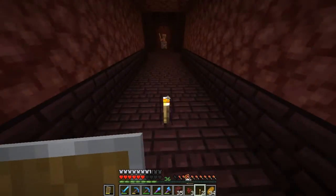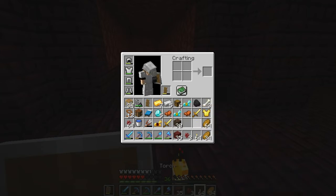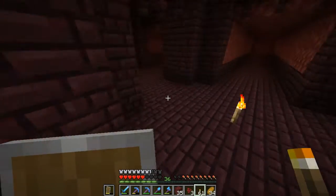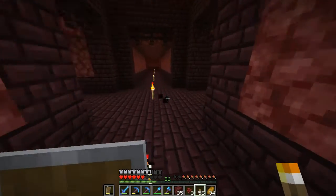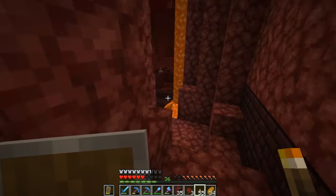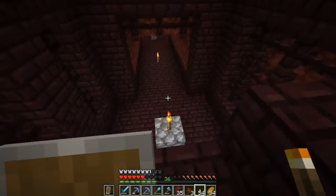Then we'll place torches down. There's a pigman. Anything else? This doesn't look like it. We've run out of our first stack of torches — we've used all of those. Maybe we don't need to go back the way we just came. It depends — if there's something good down this way, then we will explore it. I did this — I didn't go any further than this because I didn't want to explore off-camera. That's right.